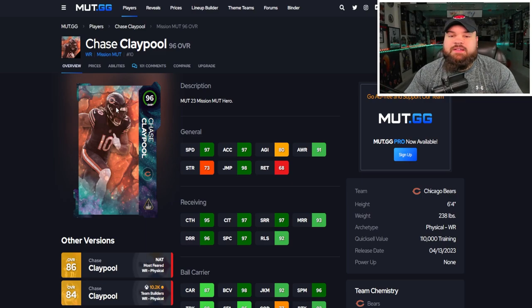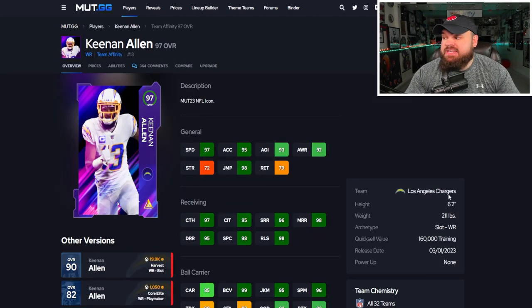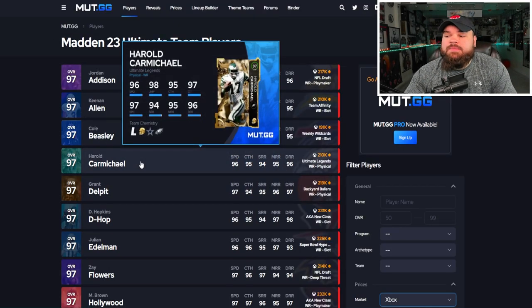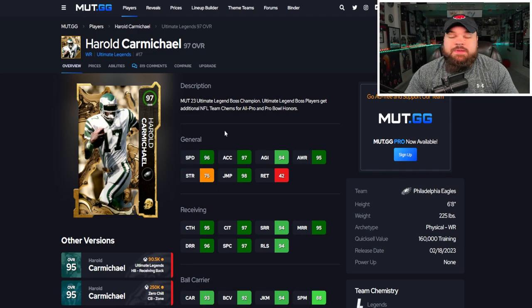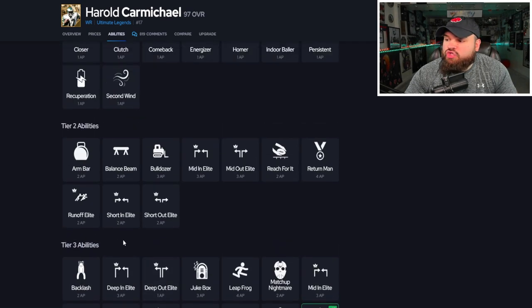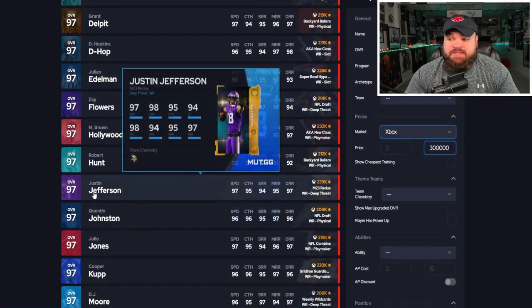At 300k there are so many good cards. Keenan Allen gets every single team chem, is six foot two, can be 99 speed, and gets short in/short out for one AP. Two I really want to highlight: Harold Carmichael — he's six foot eight, 98 speed with the sugar rush track card. This card just gets open and makes crazy catches. For abilities he can get short out route tech for one AP, though he cannot get short in/short out together for one AP — short in costs two AP. But short out route tech is still really good.